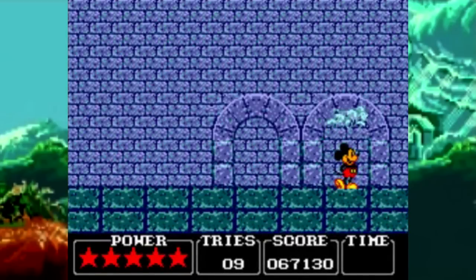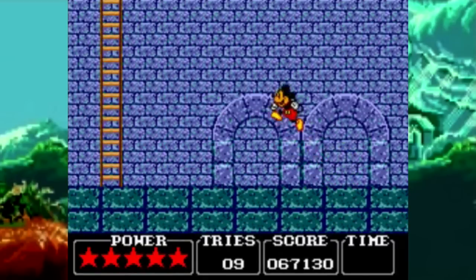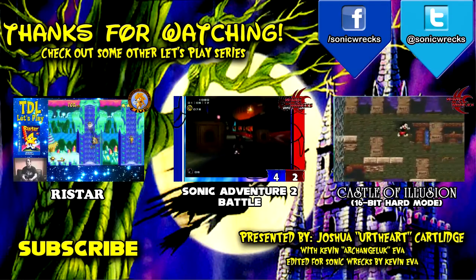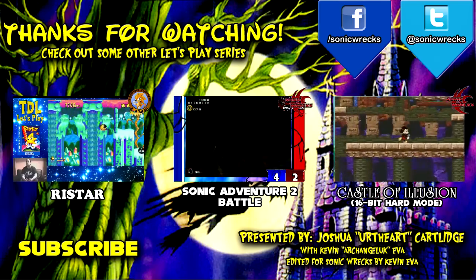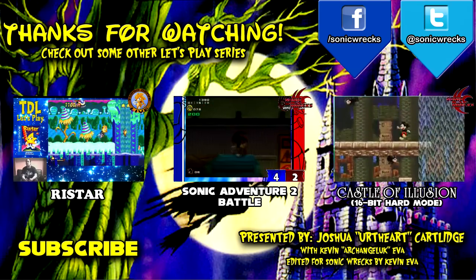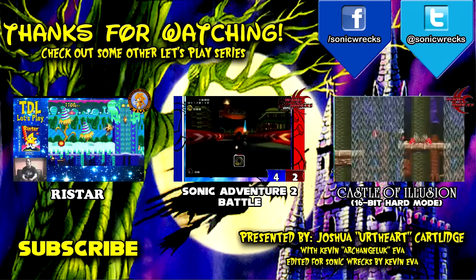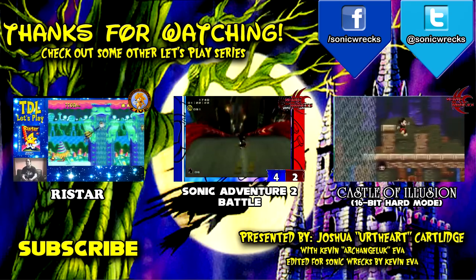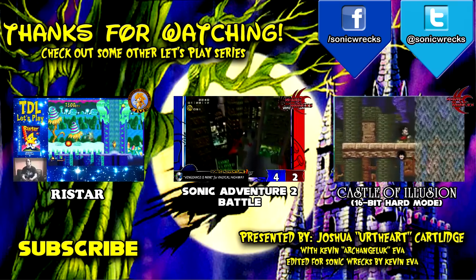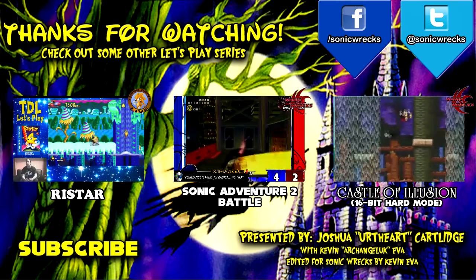It depends on whether you hold the jump button down. Something worth mentioning is the Master System only had two buttons — one for jumping and putting your backside down, and one for picking up and throwing stuff. That's gems six and seven, so now we can go up to the top floor of the castle — but we'll do that next time. Catch you guys later, bye!